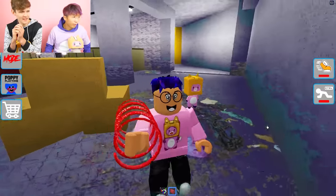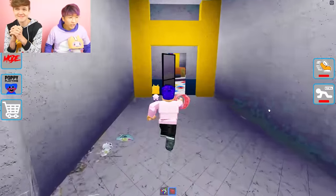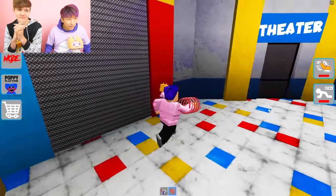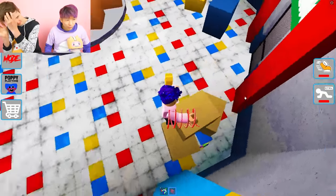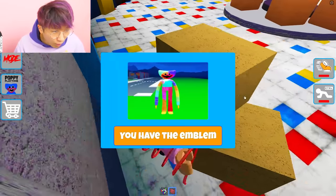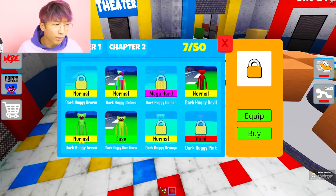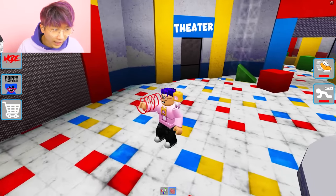I think we found everything in this area. So these aren't like super crazy — you don't have to beat crazy obbies, at least we haven't seen any yet. But they're pretty hard to spot. Like there's one right there — he's hiding. It's like rainbow Huggy! That one's lit — it's like tie-dye Huggy. That one looks pretty difficult to find.